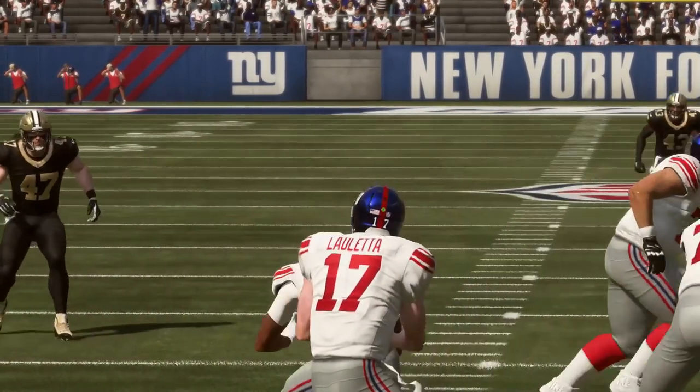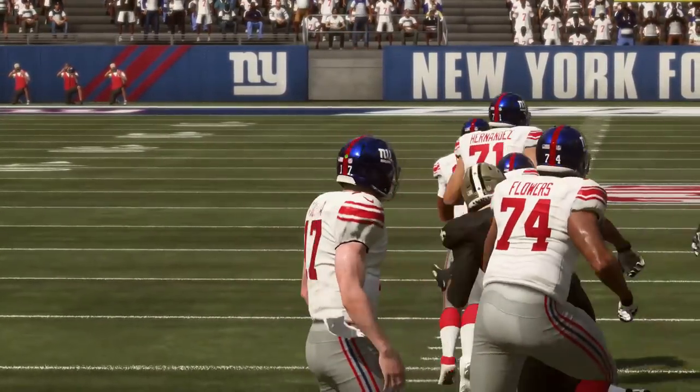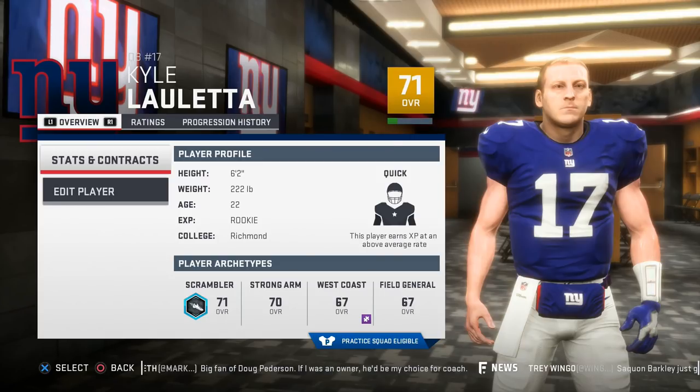At number one on our top 10 sleeper quarterbacks in Madden 19 is Kyle Lauletta. He's the most accurate QB on the list with 84 short, 82 mid, and 76 deep throw accuracy, with decent throw power numbers, throw on the run, and throw under pressure. He has the makings at 22 years old as a pure pocket passer, and with him being quick development potential, the 71 overall Lauletta could be a stud in short time.